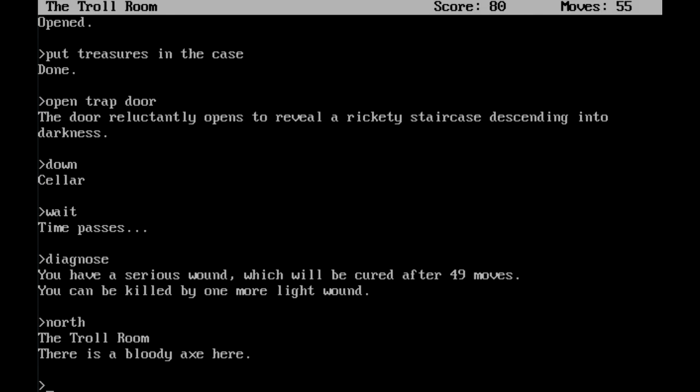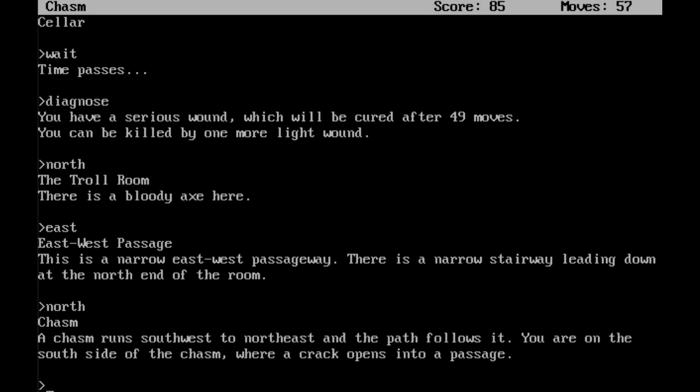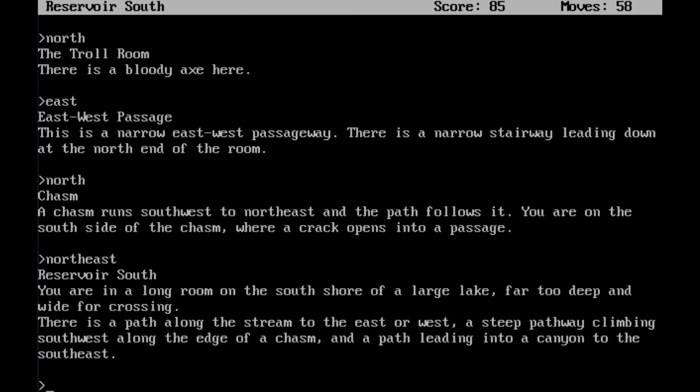This is still the troll room. Head east from here to the east-west passage — this is a narrow east-west passageway. There is a narrow stairway leading down at the north end of the room. Let's head north. A chasm runs southwest to northeast, and the path follows it. You're on the south side of the chasm, where a crack opens into a passage. Let's keep following along. To the reservoir in the south — you are in a long room on the south shore of a large lake, far too deep and wide for crossing. There are so many ways for me to go here. I choose east.